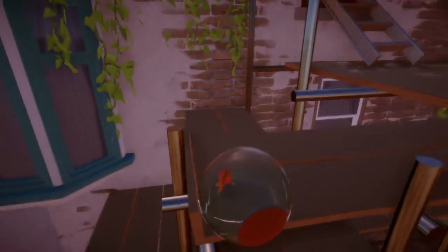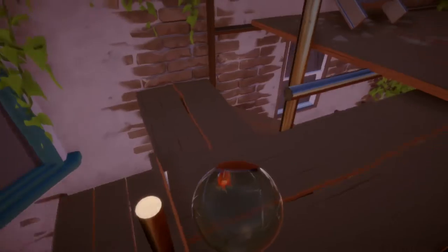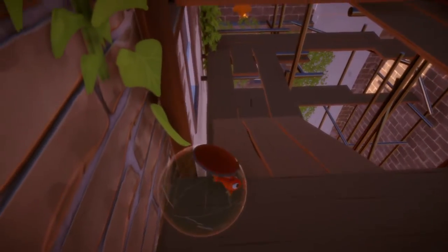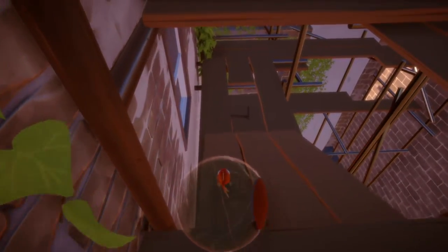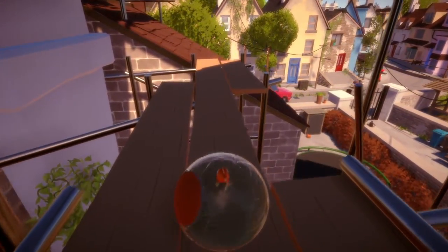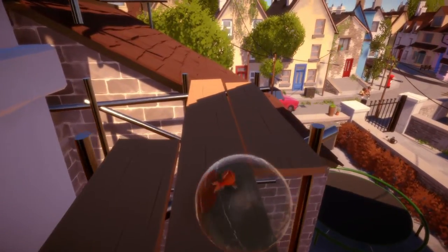Like off this! We're really close to the edge. Okay, we're alright. Let's go down this ramp. Make sure we don't go down the hole right down there. Alright, we're gonna roll this way. Looks like we're gonna go up onto the roof here.